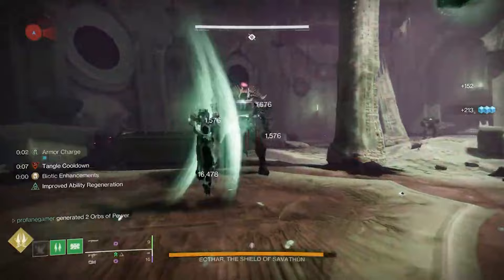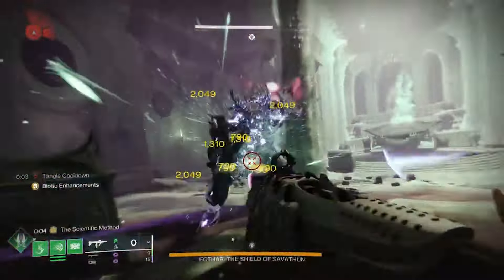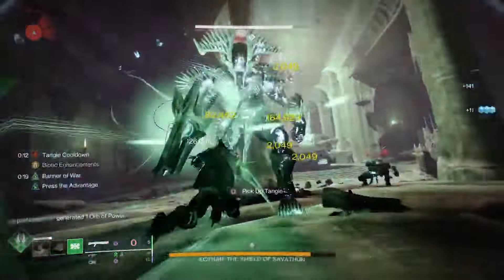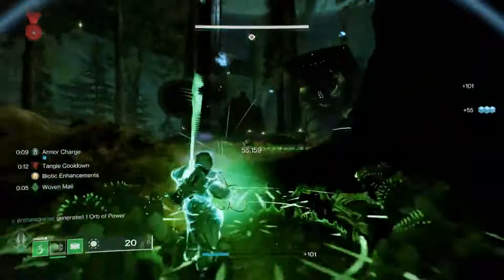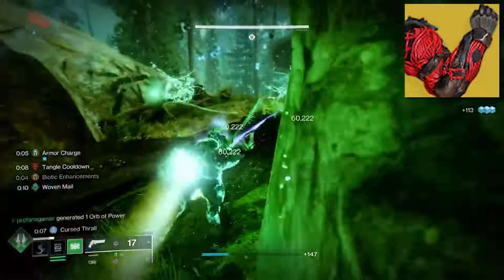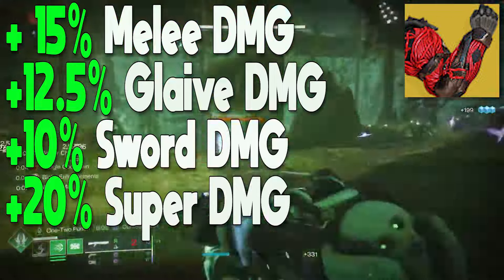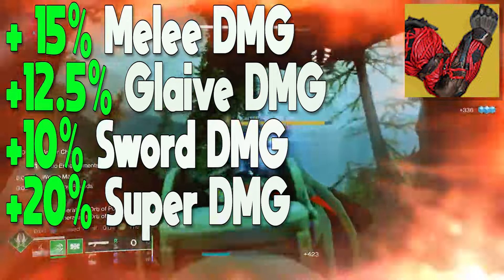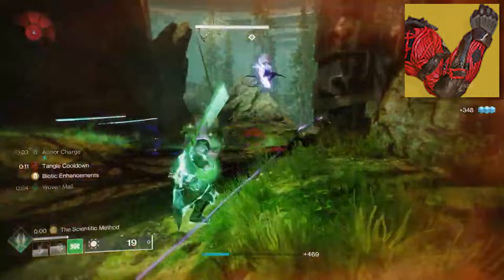As you continue to defeat enemies, you'll build up stacks of Banner of War, and once reaching 4 stacks, those pulses of health recovery will be triggered every second. While inside the banner, melee, glaive, and sword damage will be increased. And since we are using the Synthoceps, we will have a 15% increase to melee damage, a 12.5% increase to glaive damage, 10% increased sword damage, and 20% increased super damage while Biotic Enhancements is active.